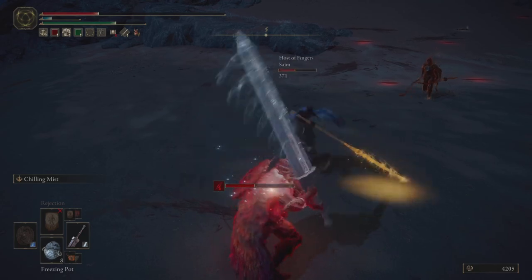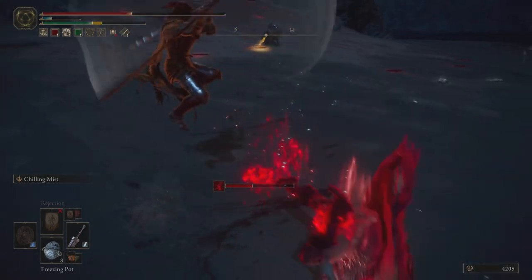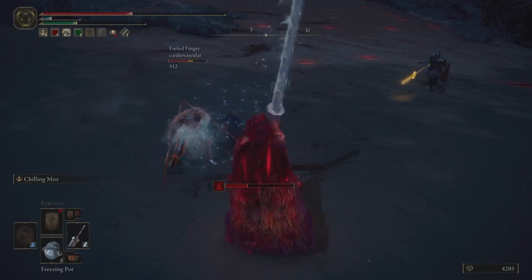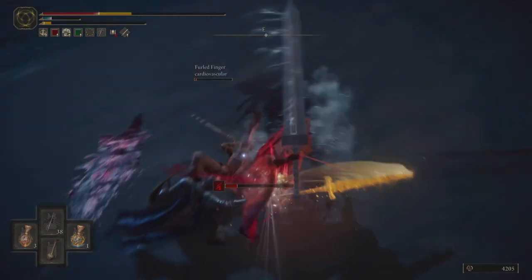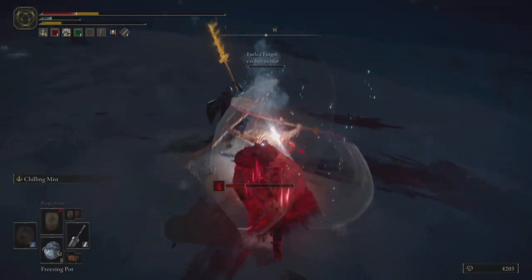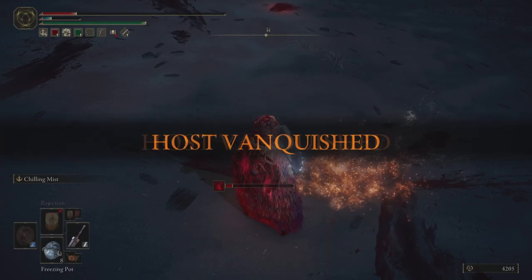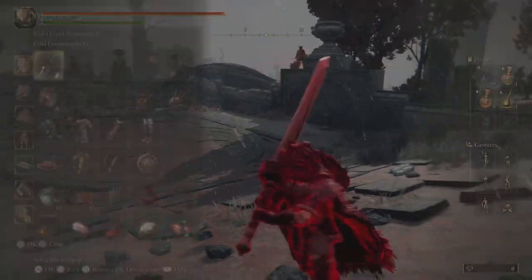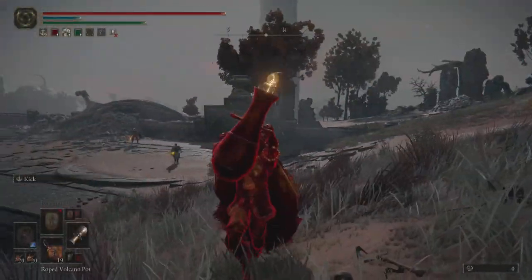We're now looking at a 2v1, which is a lot easier to handle. I'm going to be trying to stunlock my opponents as often as possible and also roll catch them. If I can roll catch them, I'll maintain priority — they won't get a chance to stunlock me first and I can continue my aggression. Eventually I'm able to use just a little bit of the natural hyper armor during a crouch to avoid getting poise broken by the twin blades and come out on top.